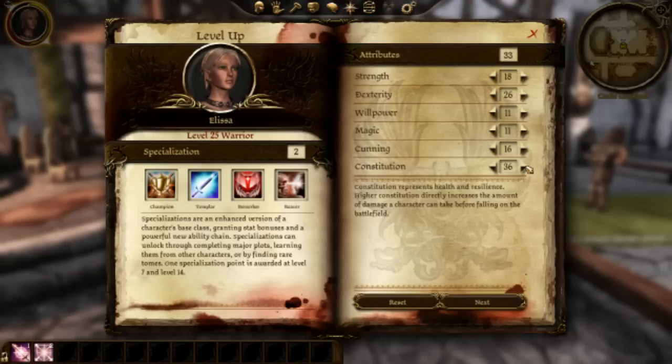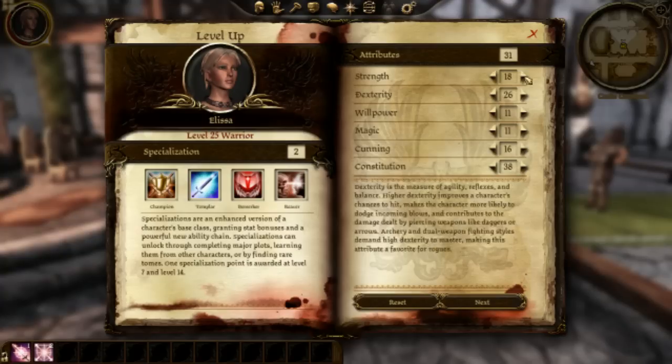So I'm gonna need at least 26 points into Dexterity for this one skill, 16 points into Cunning so I can get the Persuasion talent, at least 38 points in Constitution, and everything else is gonna go into Strength and Willpower.